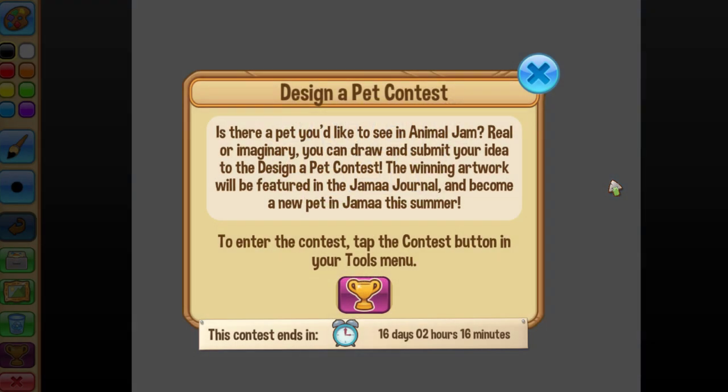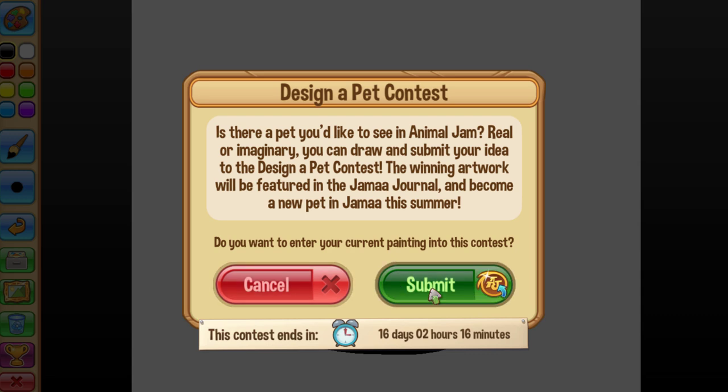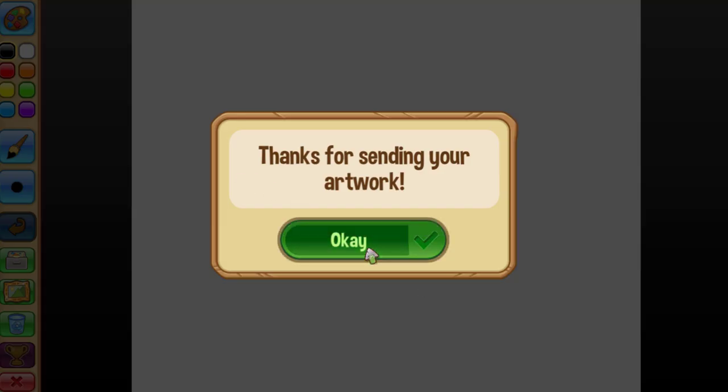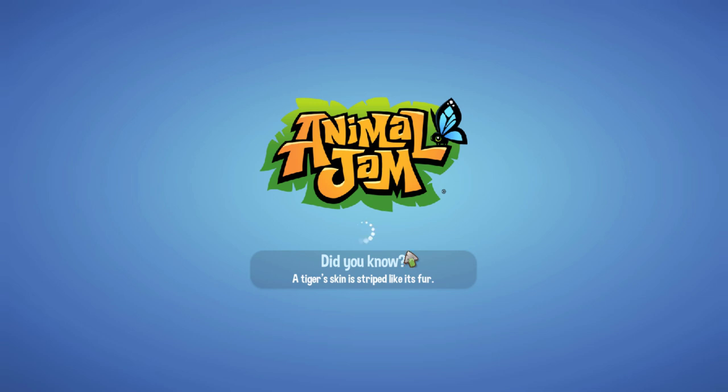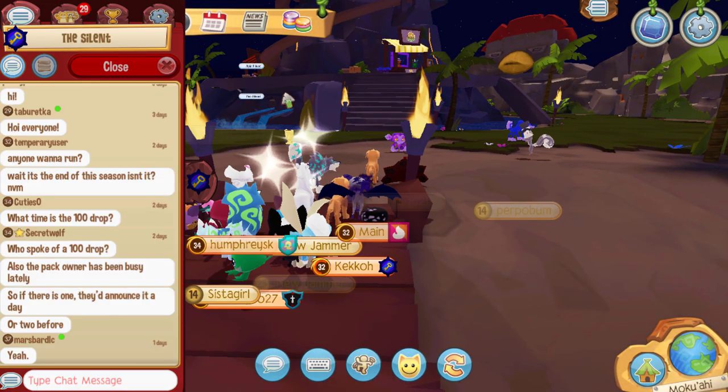Let's check out the Design-a-Pet contest. You click the contest icon — it's set up differently from before. Previously you submitted it like a normal masterpiece, but now you just draw and submit directly. I'll submit this smiley face — I hope my smiley face becomes a real animal! It just says 'Thanks for sending your artwork,' pretty simple, just like the item contest they held last time.